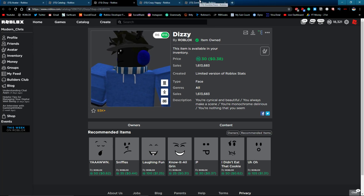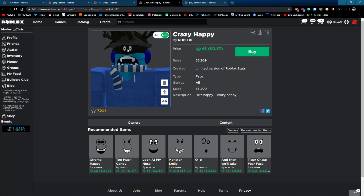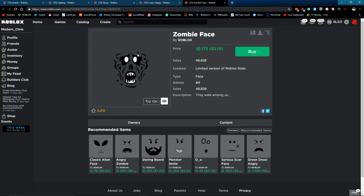They don't look too great since it's only 30 Robux. Moving on to the Crazy Happy face, which does look a little bit better — it has one of those little black dots, but it's still pretty cool. It works and costs 45 Robux.